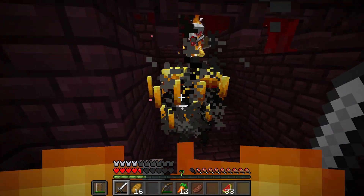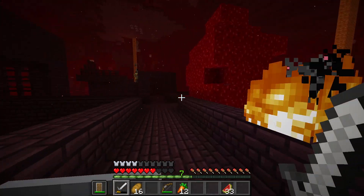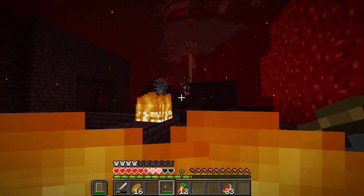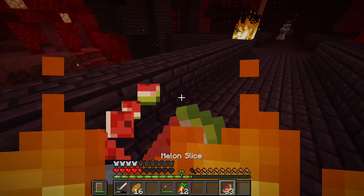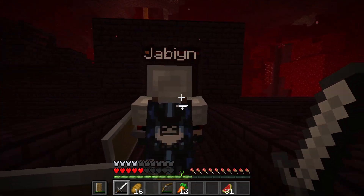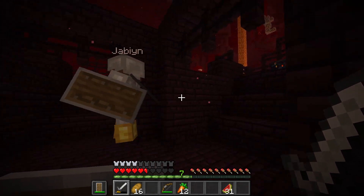Oh god, I can't even pull up my shield. How's your health? These guys don't want to drop any blaze rods right now. Oh, I got one, I got another one - I have two now. I have one, so we have a total of three right now. Gold helmet - yeah, so we'll have to be careful when the piglin is on our way back.